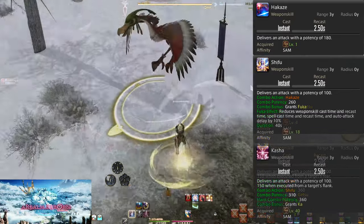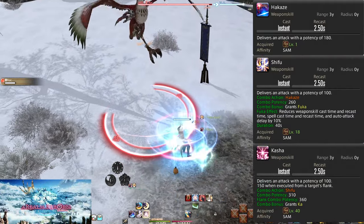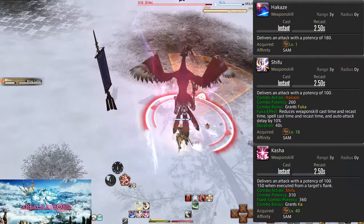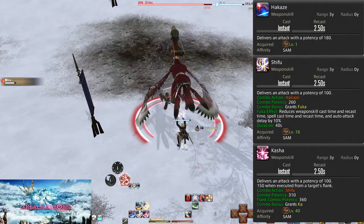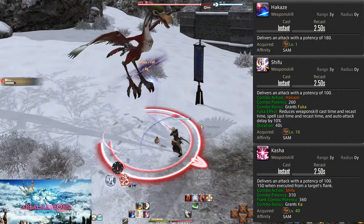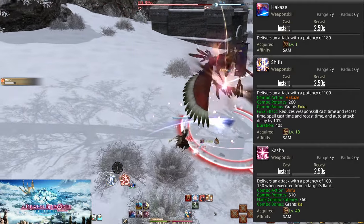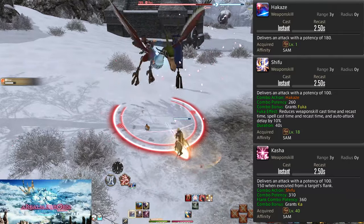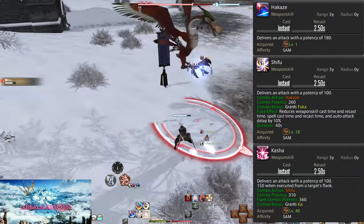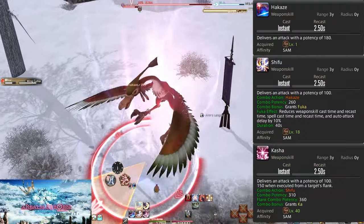Level 1: Hakaze. Level 18: Shifu. Level 40: Kasha. This is another full combo — both combos start with Hakaze. Shifu is the partner to Jinpu, doing 260 potency and granting the buff Fuka. Fuka reduces cast time, recast time, and auto-attack delay by 10%, making Samurai a faster job. Like Fugetsu, you want to keep this buff up at all times.